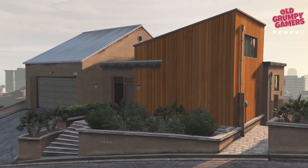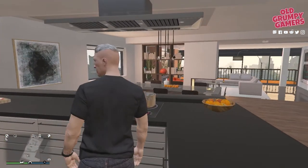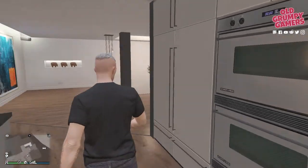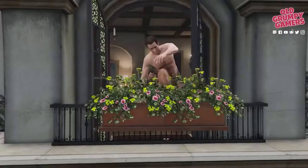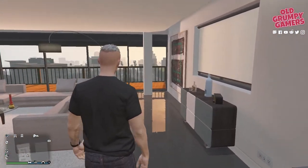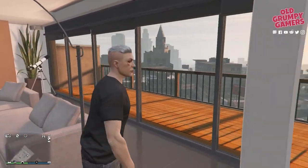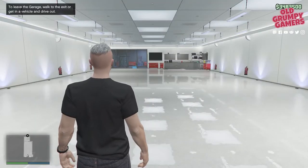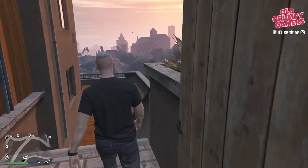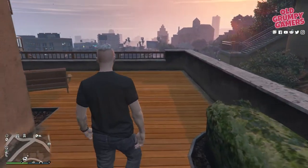Next up we have the stilt high-end apartments. These are a bit more out of the way and provide a refreshing change to the high-rises and compact apartments in the city. You get more floor space with these and they have a great aesthetic. The stilt apartments start at $449,000 and go all the way up to $800,000, and they have all the same facilities — 10 cars, 6 bikes, and a bed. Before I get to my recommendation, there is a particularly annoying quality-of-life quirk with the stilt apartments that should be noted.